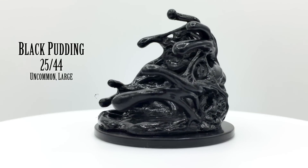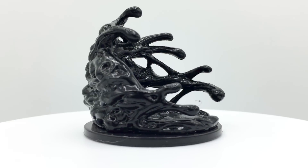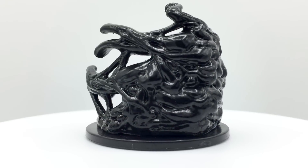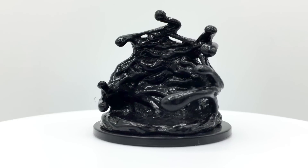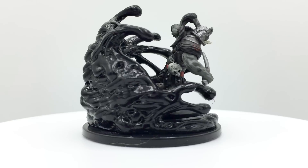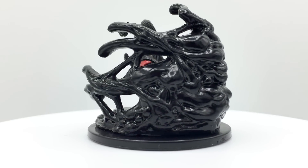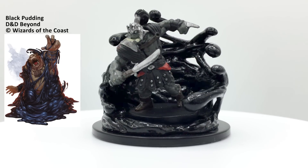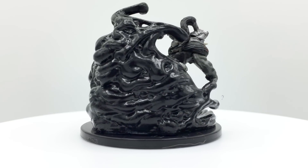Black Puddings are corrosive oozes who damage any non-magical weapons or armor they touch. Weapons and armor lose effectiveness with each contact until they melt entirely. Black Puddings attack with pseudopods, can squeeze through narrow spaces, and climb up walls and onto ceilings with no trouble. Larger oozes may split into two smaller ones if hit by a slicing attack. Like many ooze minis, this one is designed to be able to hold a medium or smaller figure inside it, to represent a creature being attacked or consumed by the ooze. Black Puddings have a challenge rating of 4 and appear in Out of the Abyss, Dungeon of the Mad Mage, Princes of the Apocalypse, Storm King's Thunder, Tales from the Yawning Portal, and Curse of Strahd.